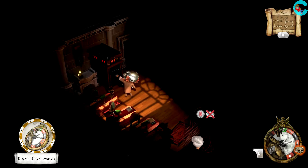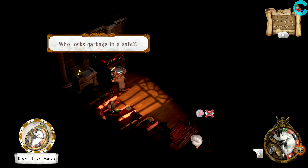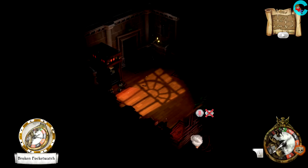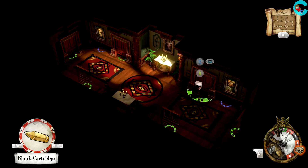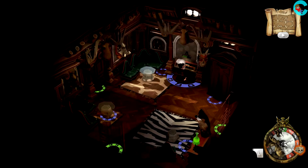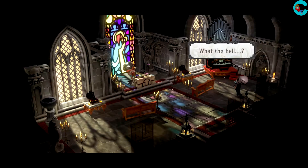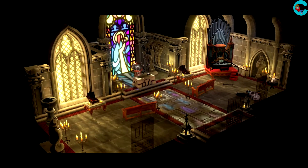First up is Reginald Sixpence. From our starting area, we're gonna spy on Reggie rummaging through the safe. While he doesn't find what he was looking for, he does manage to knock a blank cartridge down on the floor. Pick it up and take it across the hall to load into the gun that's hanging on the wall. Once that's done, it will automatically be sent to the chapel, where things turn out a lot better for Reginald than they did the first time.